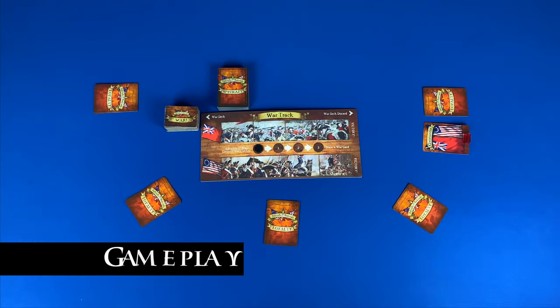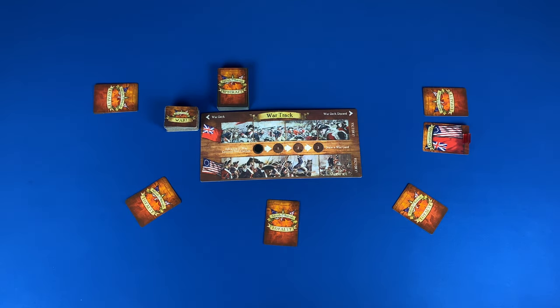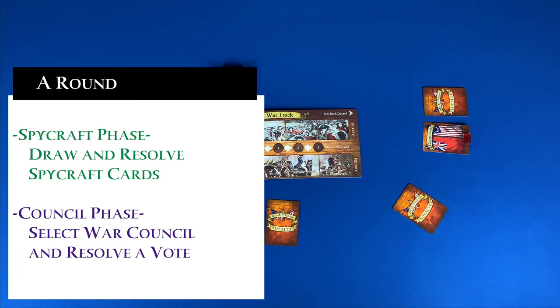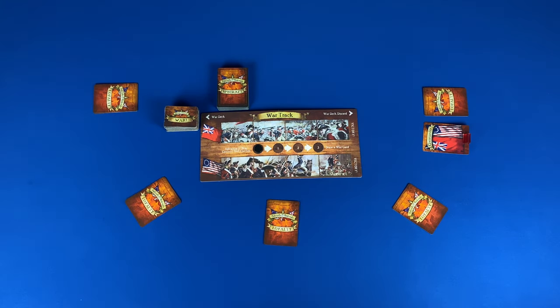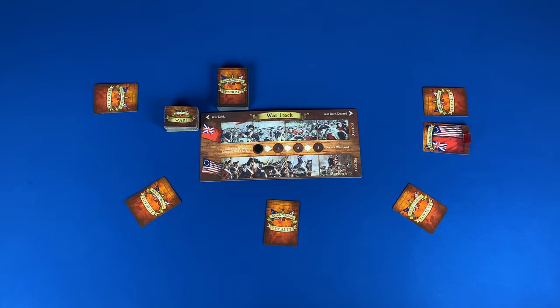Now let's take a look at the gameplay. A game consists of a number of rounds until a side has either four war victories or has assassinated the opposing leader. A round consists of two phases: the spycraft phase, where players will draw, reveal, and resolve spycraft cards; and the council phase, where the commander will select a player to be on the war council, players will vote, and then we resolve that decision.